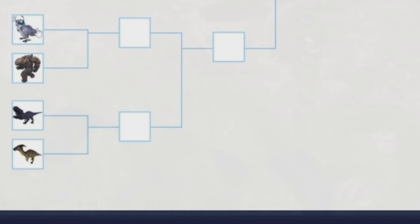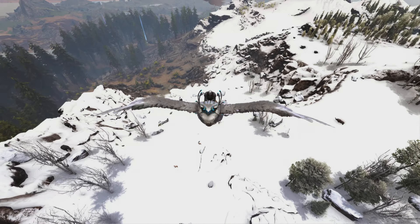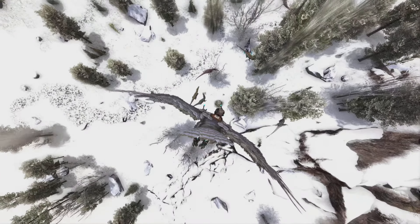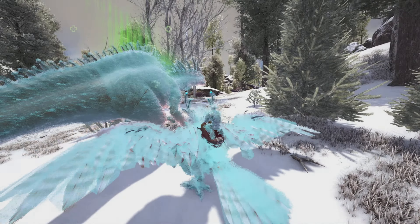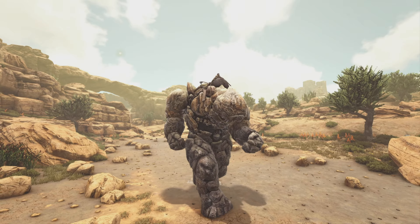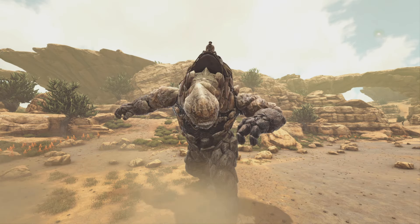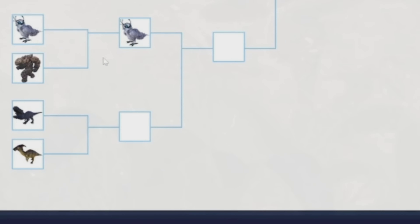After that is the Snow Owl versus the Rock Golem. The Snow Owl has got to be one of my favorite flyers in the entire game — it's kind of like an Argentavis but way faster and can dive. It also has the ability to freeze things, which heals them, and it has heat vision too. The Rock Golem is really cool and insanely strong with great resistance, but in PvE it just doesn't really have too much use — it's more of a PvP creature. So the Snow Owl easily wins this one.